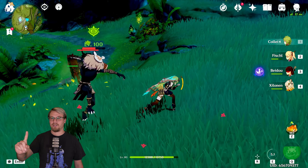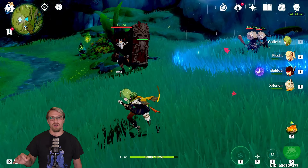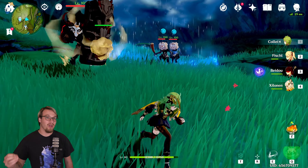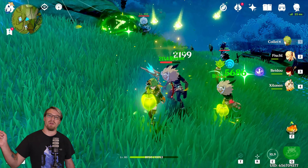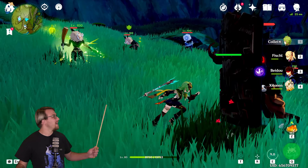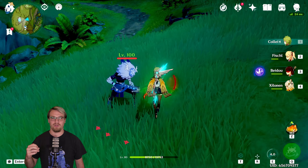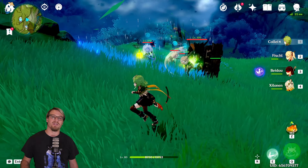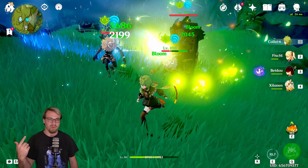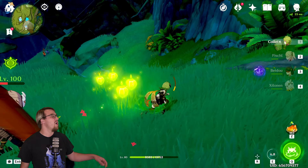Now her skill is where we start to get into the fun part. She is going to throw this boomerang, and it's going to go out and hit enemies along a trajectory, then return back to her. The thing that her boomerang does that others don't is that you can actually affect the path it takes by running around with Collei — she's going to change the path of the boomerang, and it is going to always come back to her hitting multiple enemies.